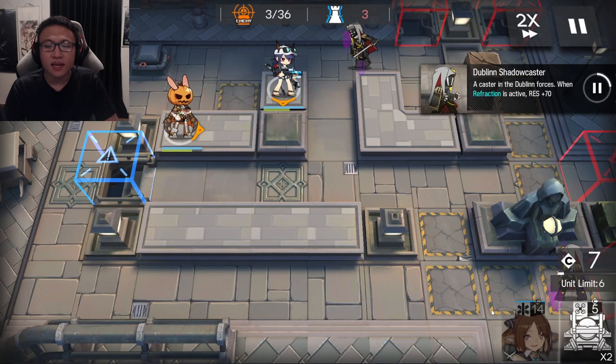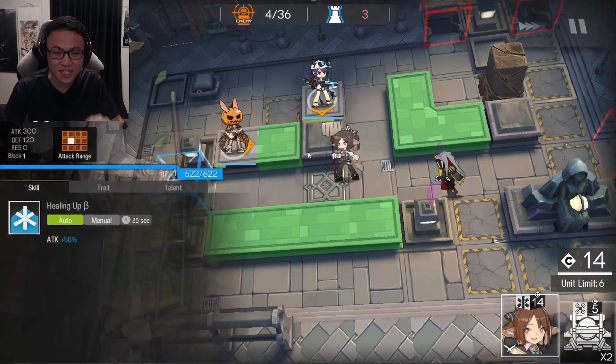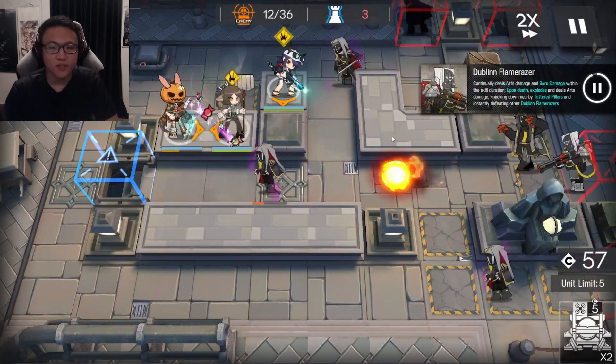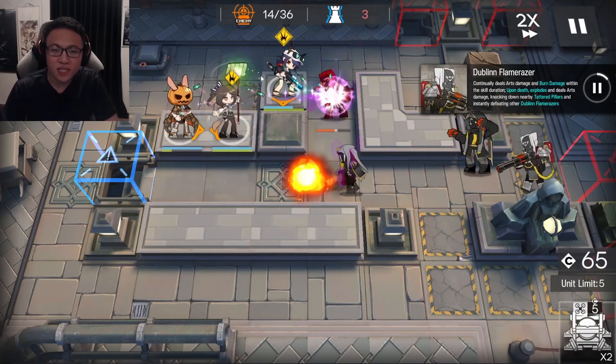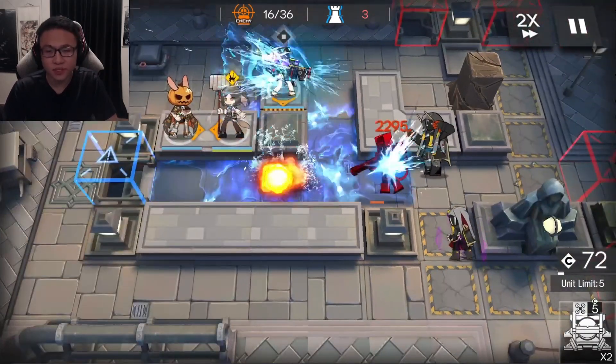Place Chen Alter next, and then finally place your multi-target medic. You will turn on Chen Alter's skill when the first Flame Razor appears. There's a Flame Razor that appears, so once he gets into Chen Alter's skill range, you turn on her skill — right about here.